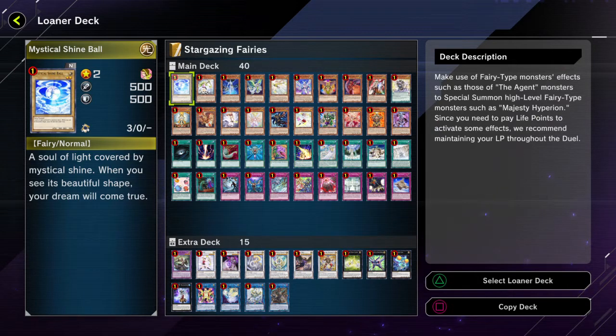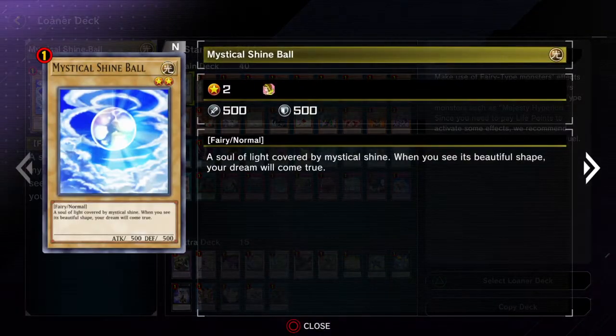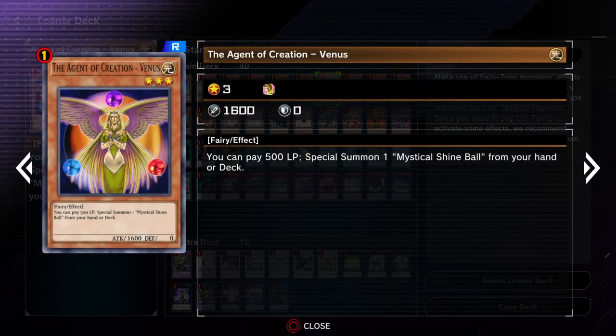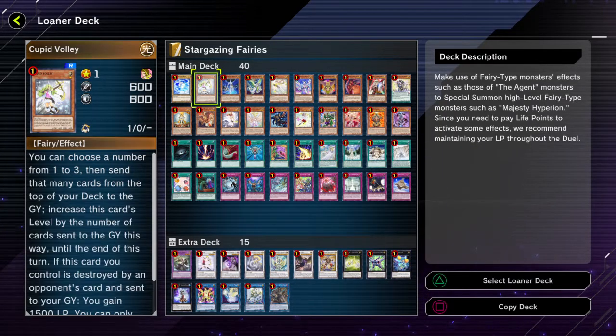Since you need to pay life points to activate some effects, they recommend maintaining your life points throughout the duel. That shouldn't be too hard though. Mystical Shine Ball — of course, that one's really easy. It's only in here because Venus, which isn't as great in this kind of festival, because you only get to play with one Shine Ball. Of course she's a lot better when you can play with three — it's going to be kind of hard to use her effect more than once here.